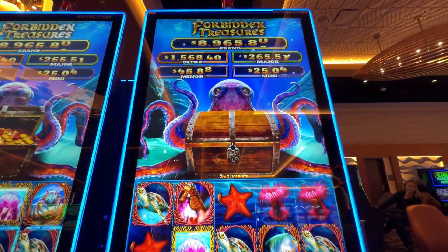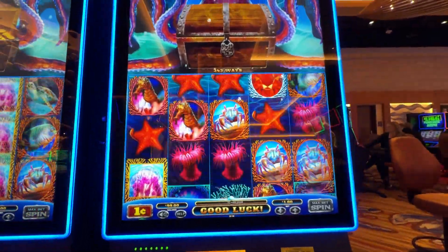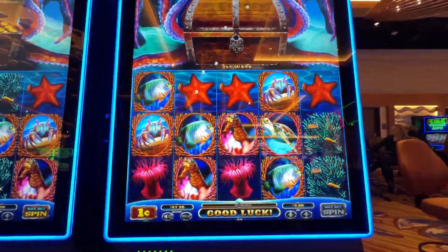All right, we're going to do the Forbidden Treasures $100 Walk the Bet Challenge. It's going to take us through $1 through $5. We'll play until we get a bonus or some exciting thing happens. Hopefully.